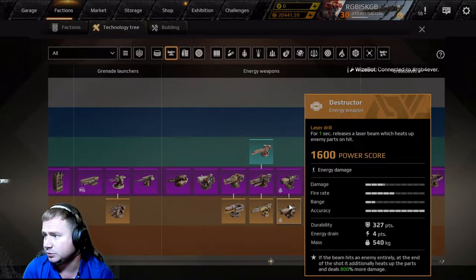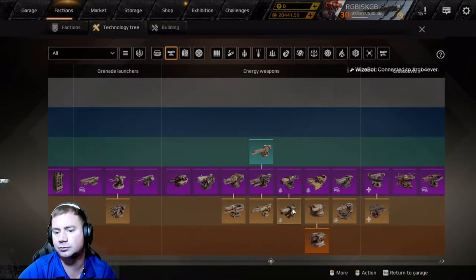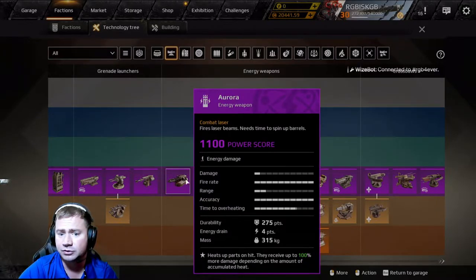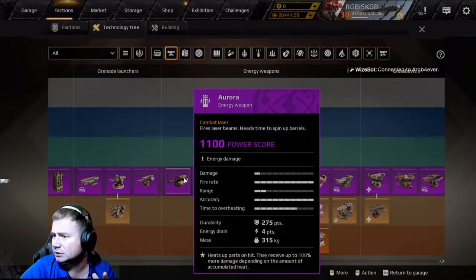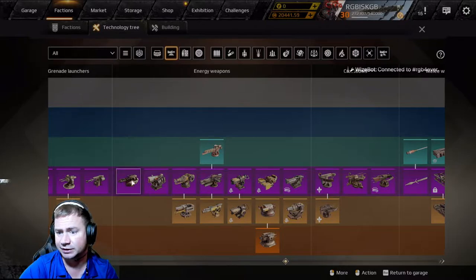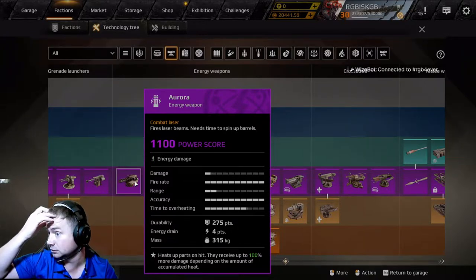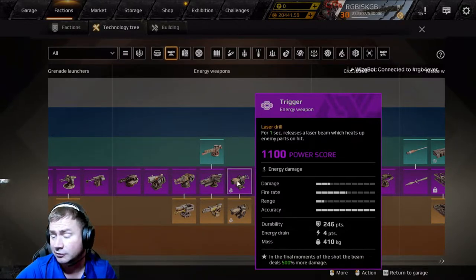Now this is an odd one — the Aurora doesn't seem to count with Destructors. You're only allowed 12 points from each section before it costs more, but you can run three Destructors making 12 points and also run an Aurora. It seems to be in a weird zone where even though it says it's an energy weapon, you can still add it after the 12 points. If you're low on budget, Aurora is a great choice — definitely do it.